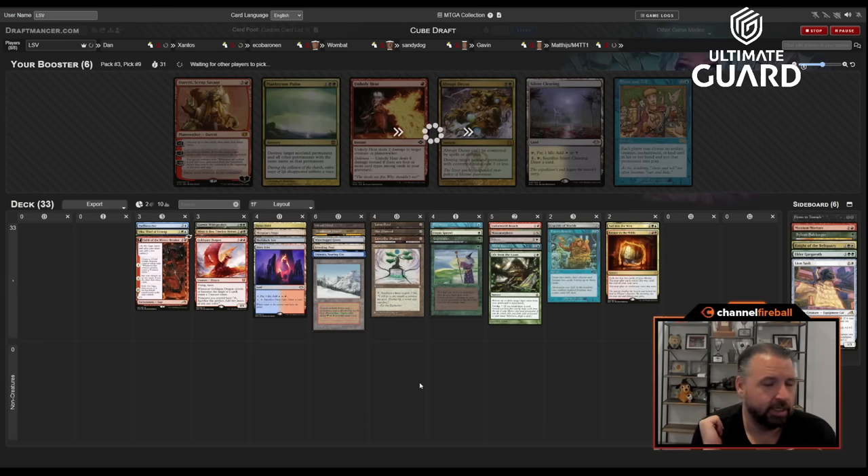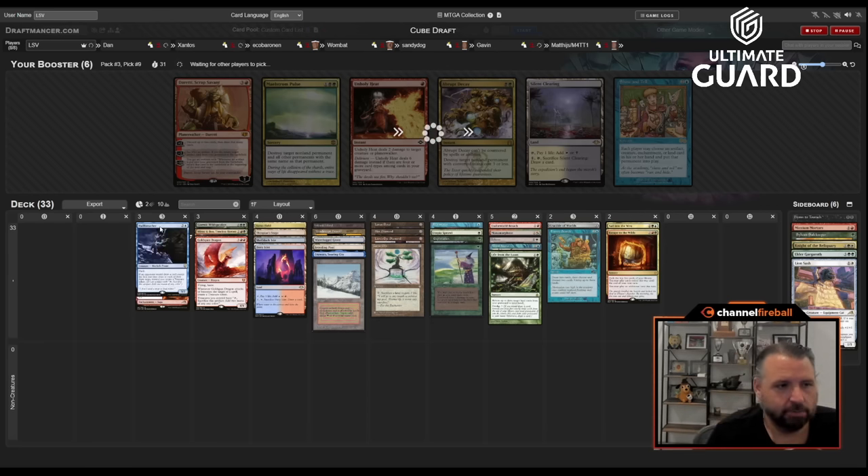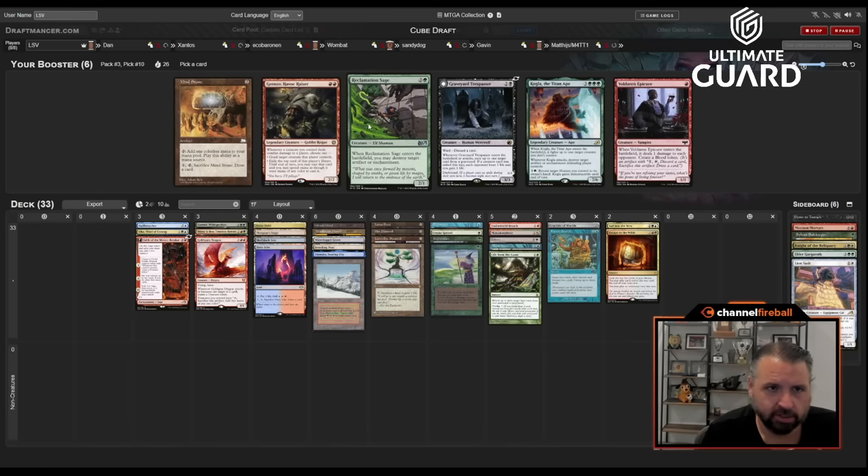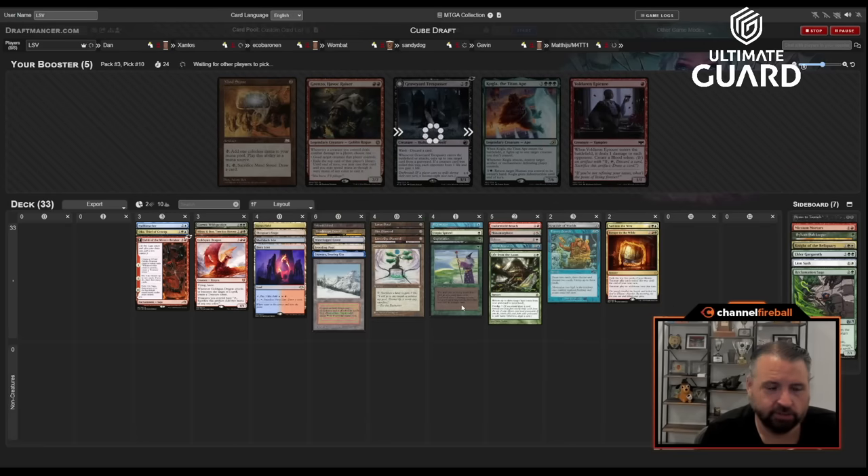I was hoping to get a draw-seven in this pack. The way things turned out, I kind of wish I'd just taken Polluted Delta over Hulk Breacher, but so it goes. I'm not going to play any of these late picks. I'd rather take Rex Sage for the sideboard. I could also cut Goldspan Dragon — I have a couple ways to accelerate it out and it's pretty strong when you do.